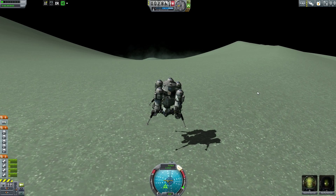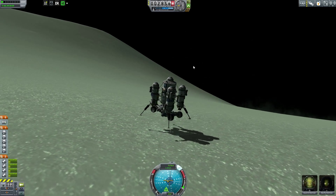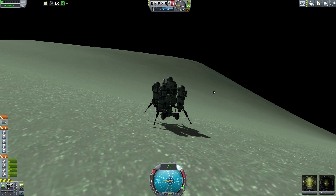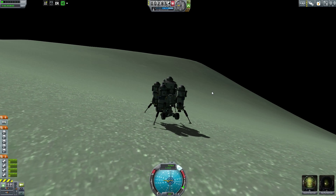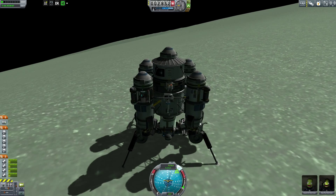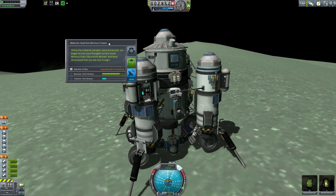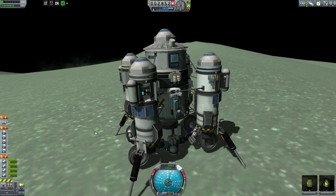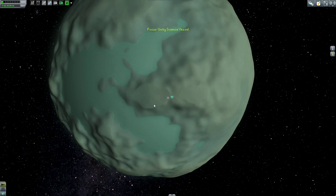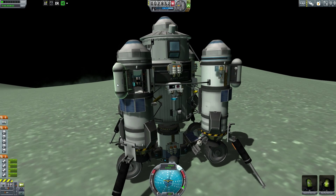I want to be going under two meters per second if possible — that's kind of the best number I've come up with for landing this thing with the rover underneath. Okay, that'll work. What biome are we in? We are in slopes. Perfect, that's exactly what I wanted. So I was over here and I just floated up over here.